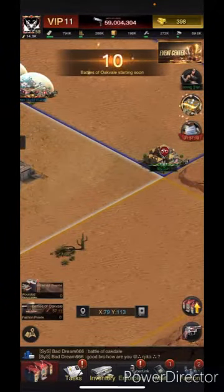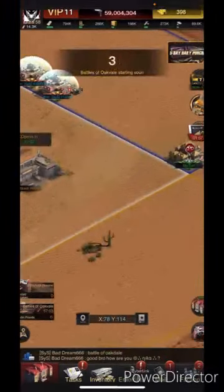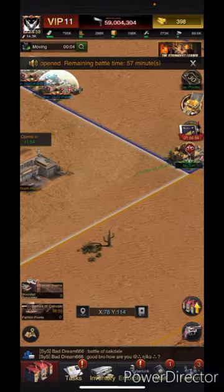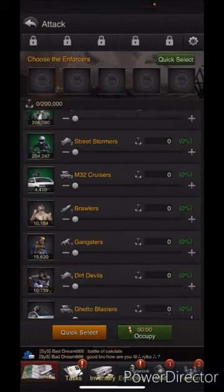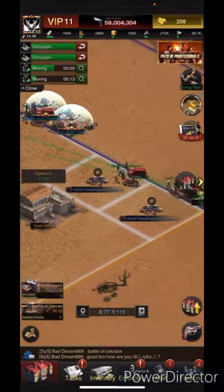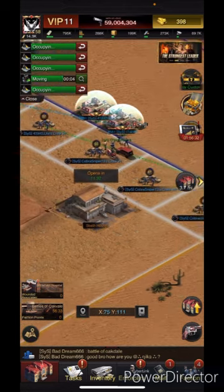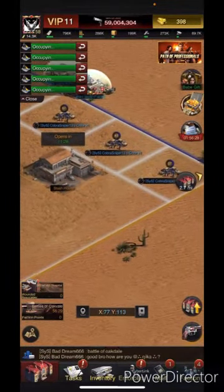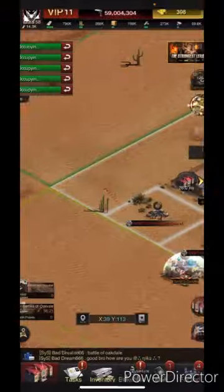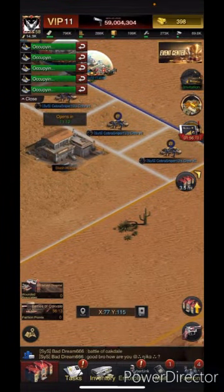The battle starts in 10 seconds. I don't see any enemies on my side, so this might be an easy one. I'm just going to occupy — one tier-one troop, move to the next, one tier-one, next one — keep going. It looks like yellow hasn't even spawned in, and that might be our only opposing faction at the moment, which is unusual.